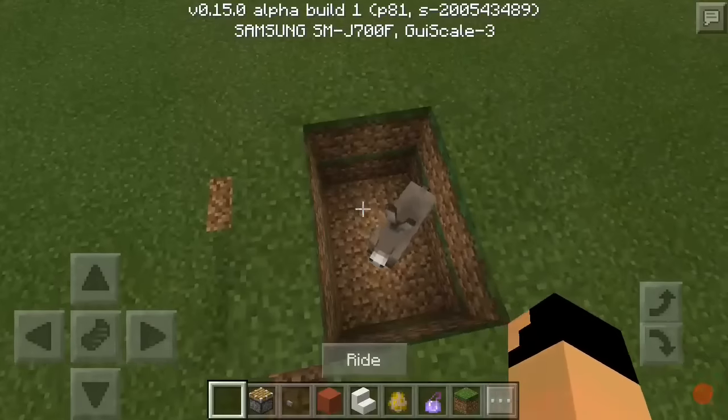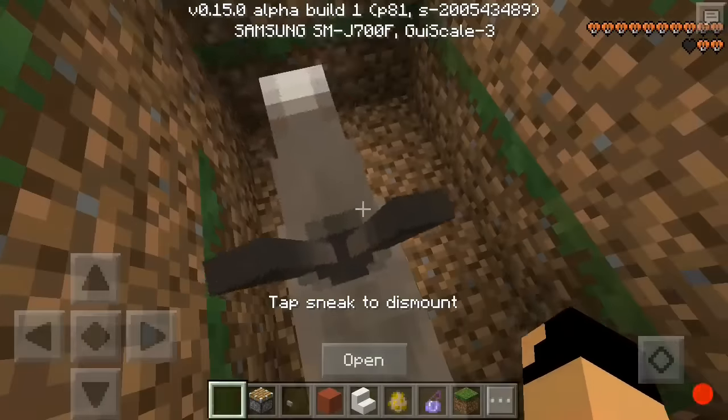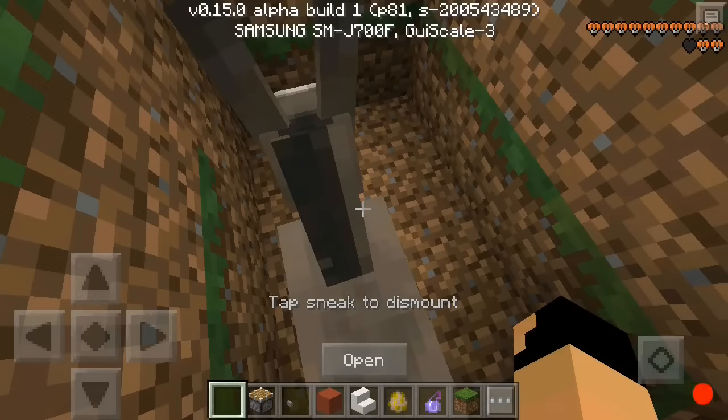I've made a hole that's two by two. Now you have to tame the animal before you do anything else, because you need to be able to sit on it for the chair to work.